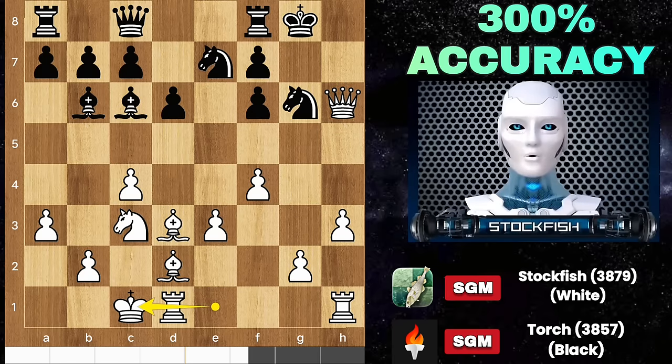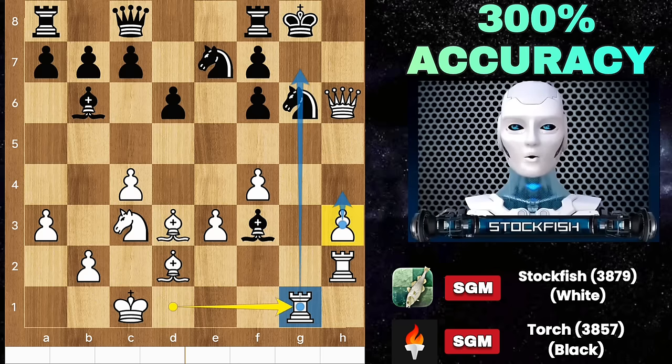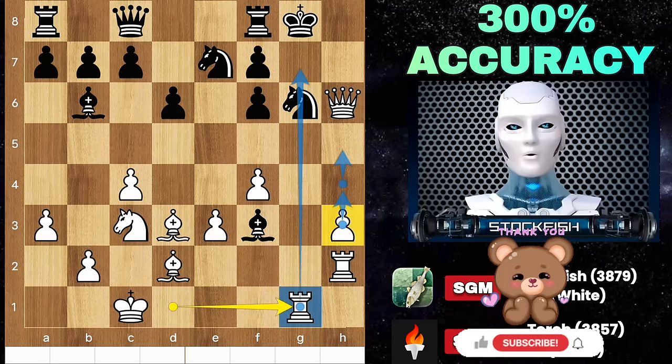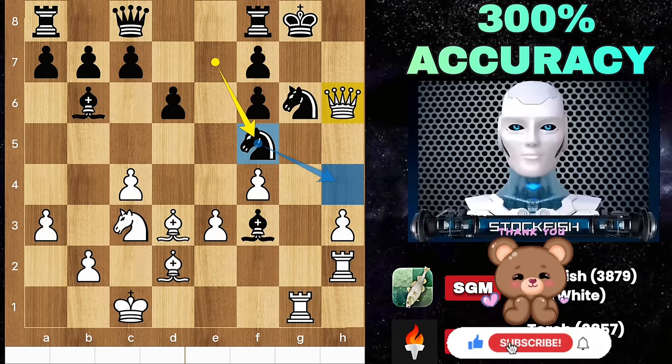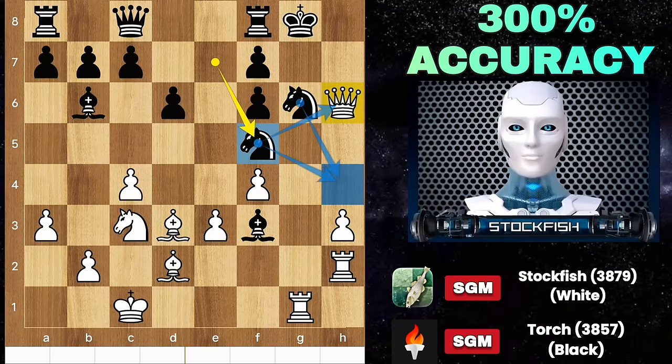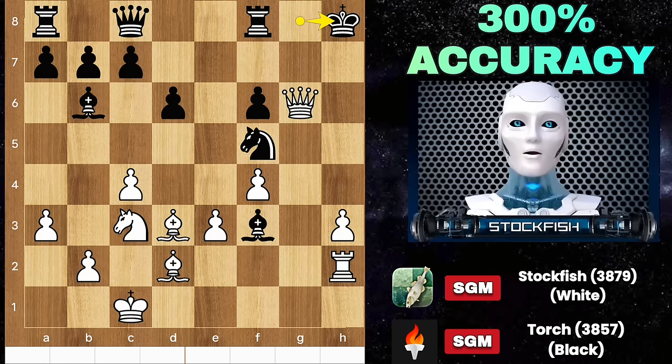Knight E4, Knight takes E4 is very challenging for Black. He played Bishop C6 to prevent the knight retreat. Castle, and White gives a free pawn to Black — if you capture it, you will fall into a trap. Rook here, Rook goes to G1 to control that file and the H pawn is coming. Knight F5 is a critical move. I sacrifice my Rook on G6, take-take, King to H8, Bishop takes F5.